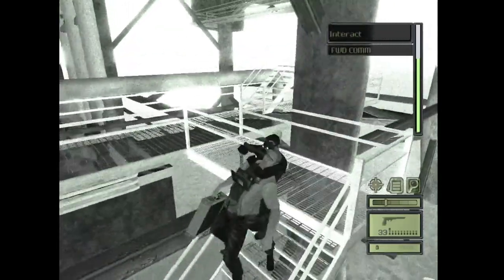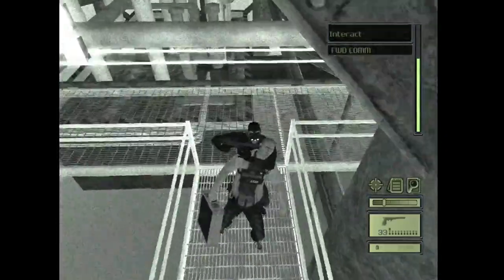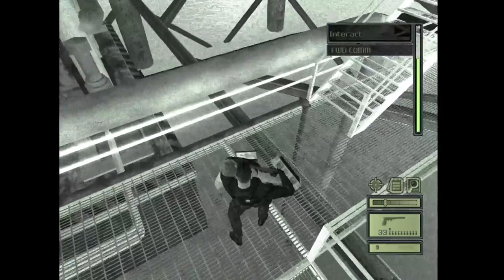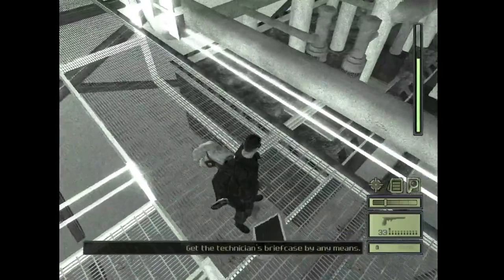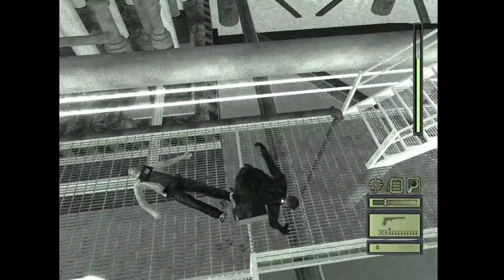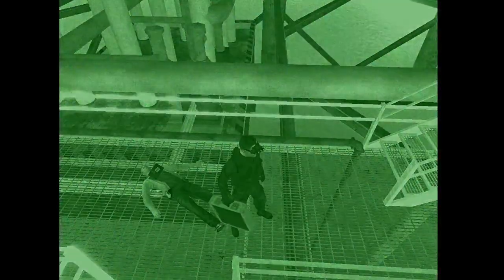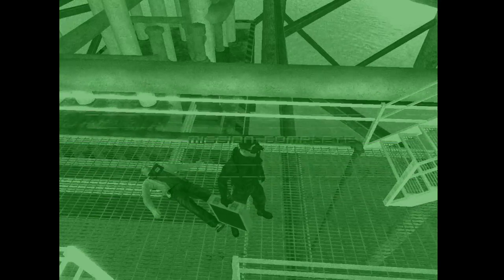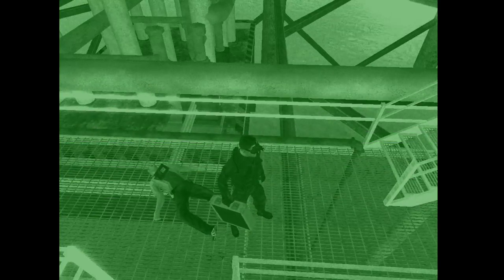Once you're out here, go after this guy — he always goes down the stairs and eventually reaches the little pier where he came from, so just keep chasing him. Slow down so you don't fall off, get behind him and grab him, then interrogate. To minimize the risk of losing the briefcase, come back up and get onto the catwalk. Take him out and then take the briefcase. Great job — you've completed the mission. Next time we're doing a walkthrough on Mission 5, which is CIA HQ.